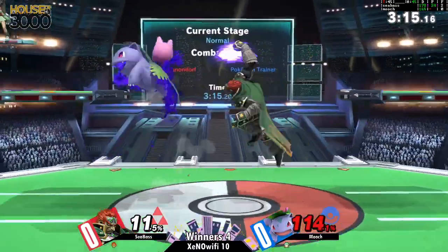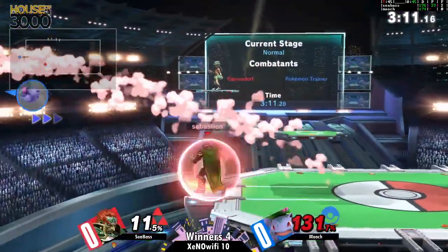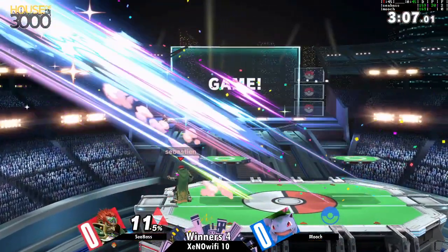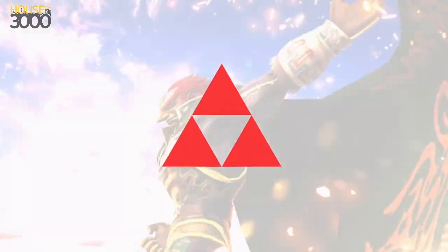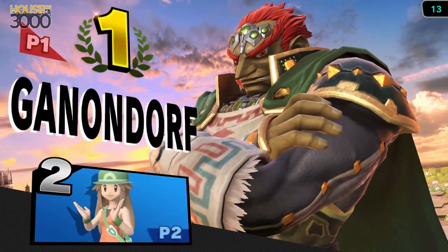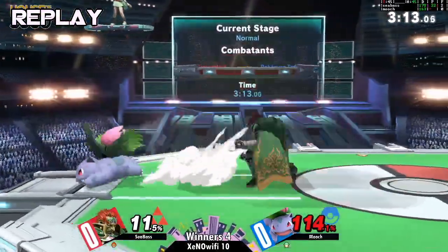Mooch getting grabbed — the good tech to the other side is really risky. If the Ganondorf grab freeze hits, that's a hundred percent incredibly dangerous, and they're extremely strong especially when fresh. And just like that, Seabass taking game one pretty resoundingly.